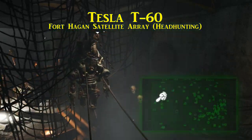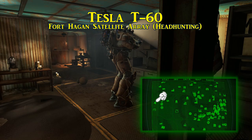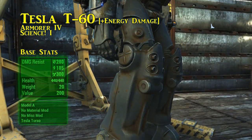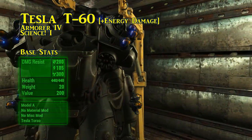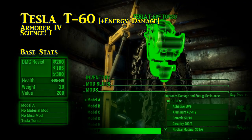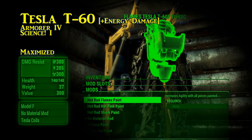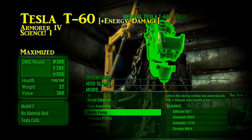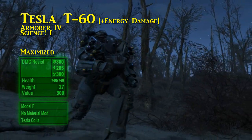Along with the tesla rifle found on Ivy, you can also pick up three unique power armor pieces simply dubbed the Tesla T60 torso, right arm, and left arm. Each piece increases your energy weapon damage output alongside a shocking new look. Beyond this, they upgrade the same as standard T60 power armor. For maximum protection and basic miscellaneous mods, Armor rank 4 and Science rank 1 are required. Adding the miscellaneous tesla coils and tesla bracers upgrades will likely increase energy damage further.